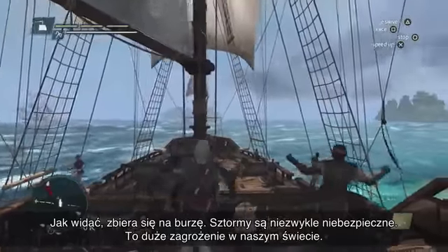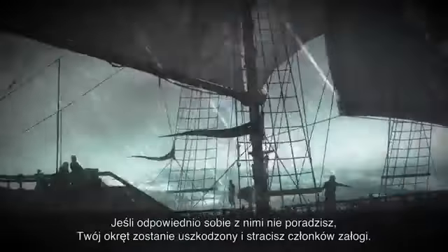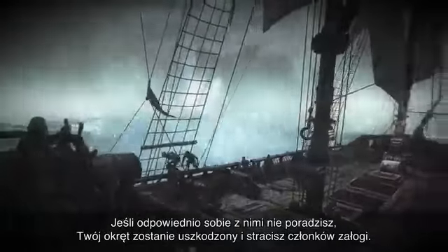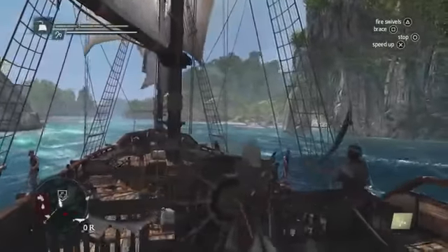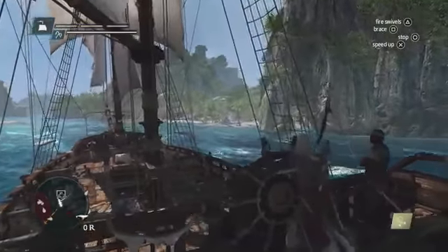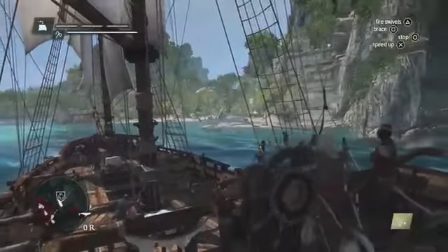We can see that there's a storm building up. Storms are very dangerous — they're a big threat in this world. If you don't navigate them properly, you will take damage and you will lose crew members. Mysteriosa is a Mayan ruin, one of the unique 50 locations we have in this world.